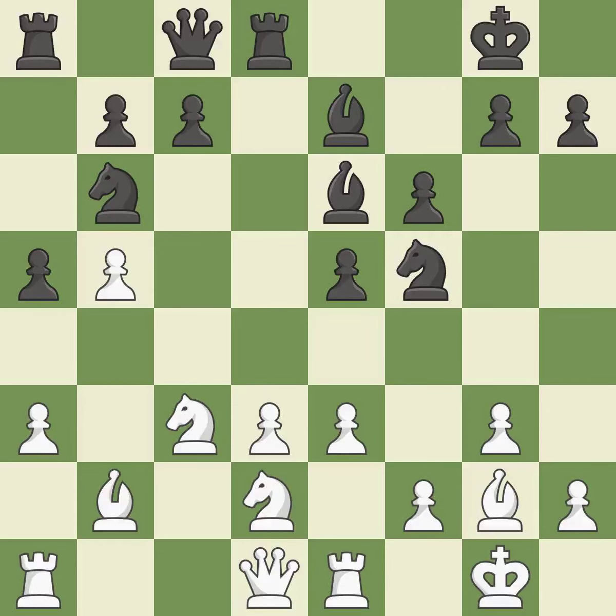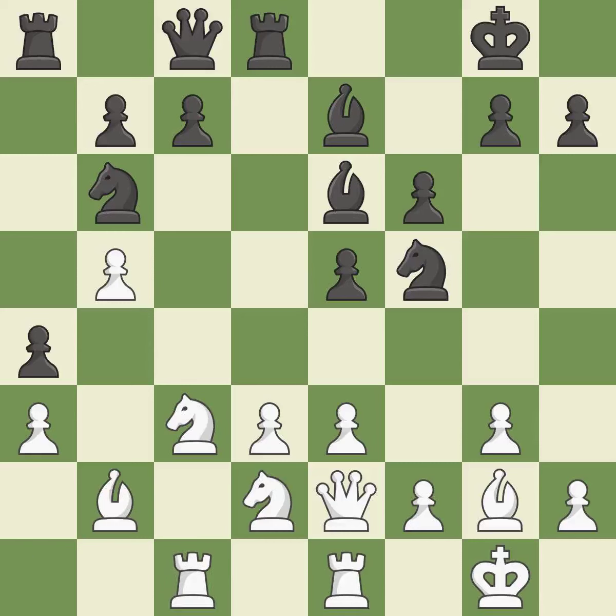This exposes an attack, threatening a pawn — it is best. This defends a pawn that was under attack and had no defenders — it is best. A solid choice, it is excellent. This activates a rook by developing it off of its starting square — it is best.